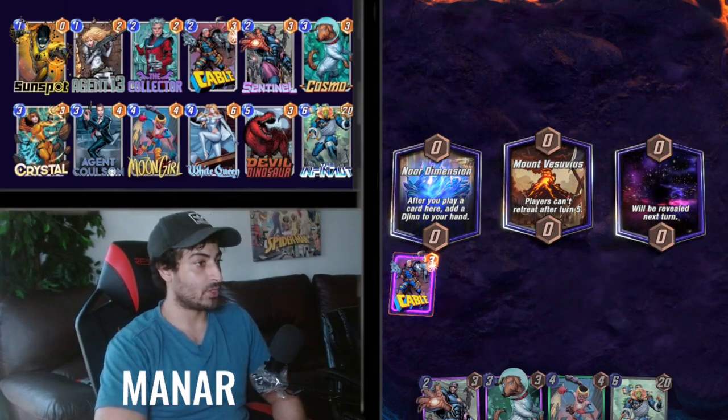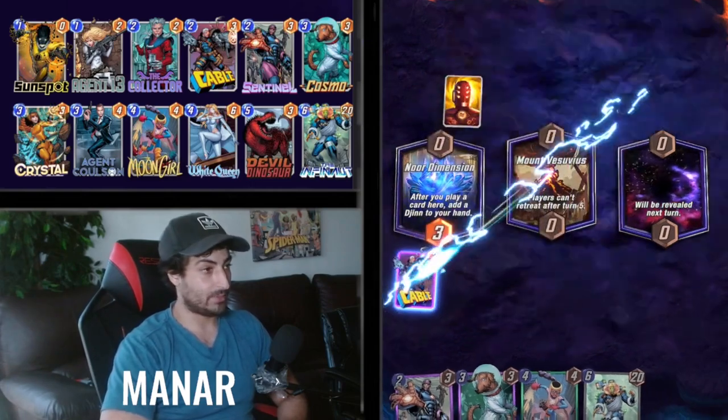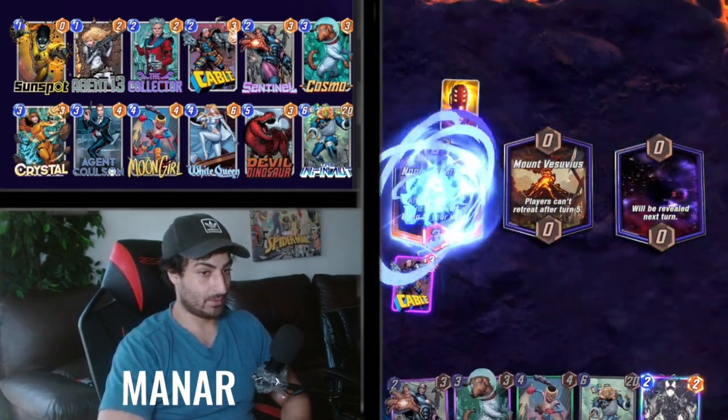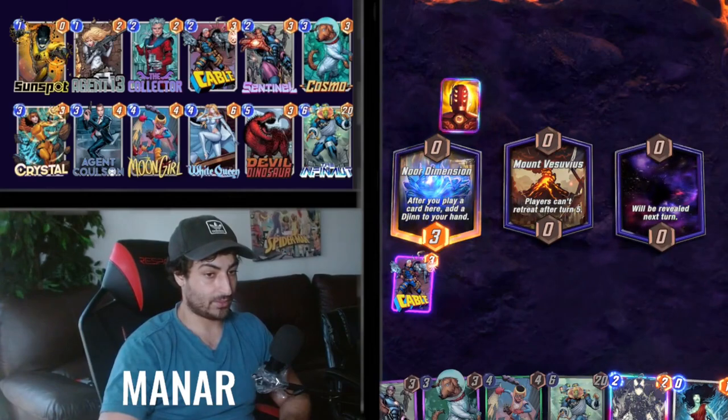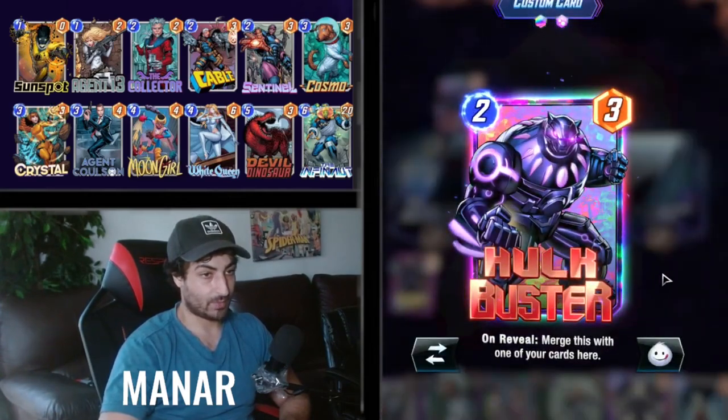Because we don't want him to draw good cards — like if he has a Thanos in the deck, we could suck it out of him with this Cable. This Cable is kind of crazy. He gives us Carnage, which is pretty cool. Let's take away a little bit of power from him — Hulkbuster.